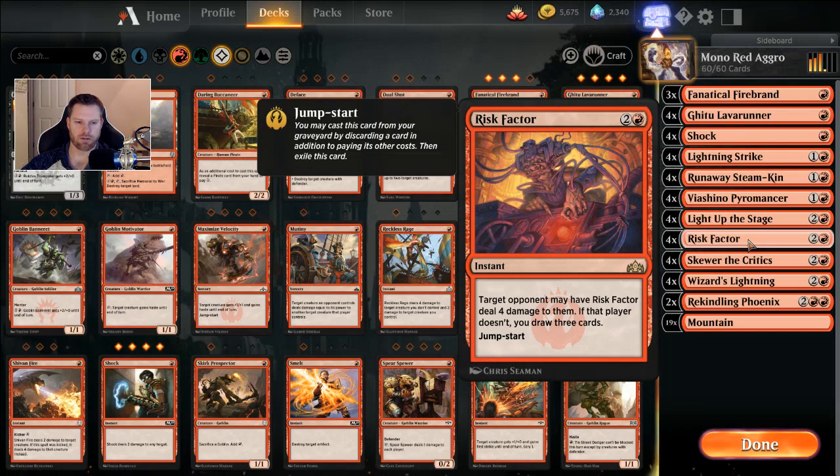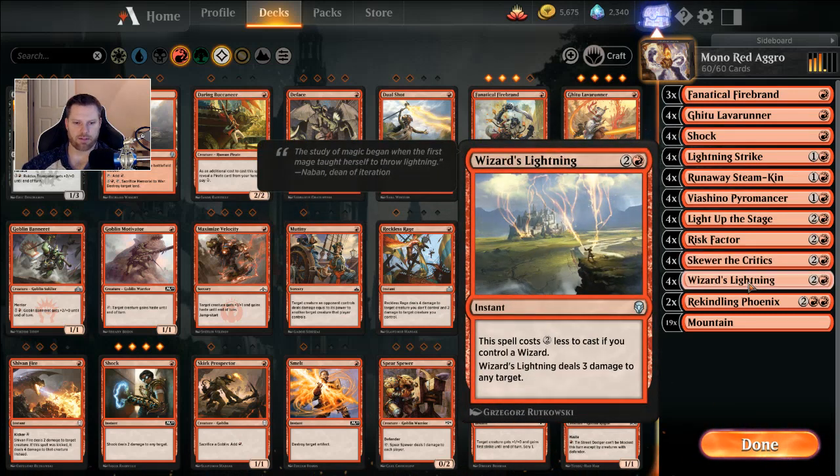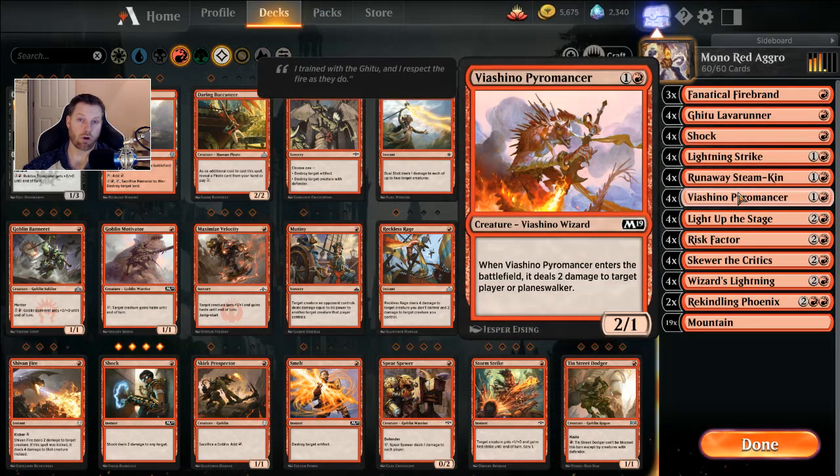Otherwise you get to draw three cards — it's good for card draw to keep your deck going. Four Skewer the Critics — the Spectacle cost is one red, and that's what we're looking for: three damage to any target. It is sorcery speed so it's not the fastest damage spell. Four Wizard's Lightnings — three casting, three damage, but if you control a wizard, it's one casting, three damage. Gitu Lava Runner and Vashino Pyromancer are our two wizards. Sometimes we spend three on this, but if your Steamkin has gone off with three counters and you need to win, you can attack, pop your counters, and do three damage with Wizard's Lightning.